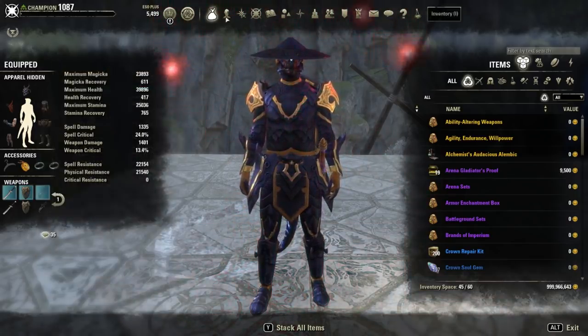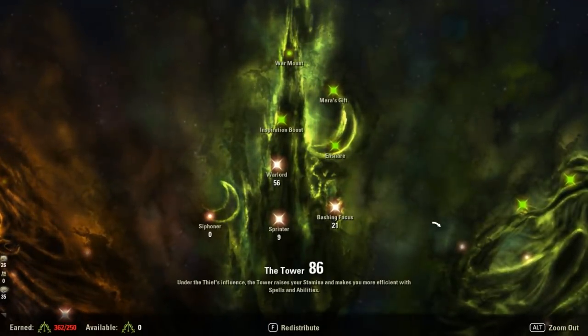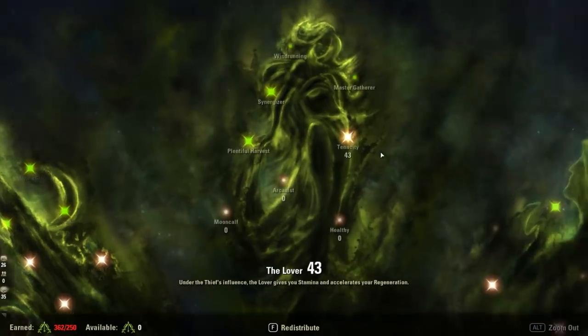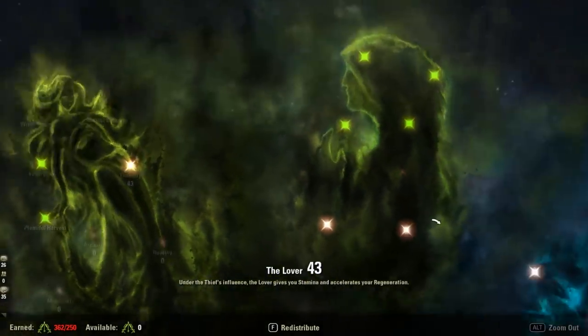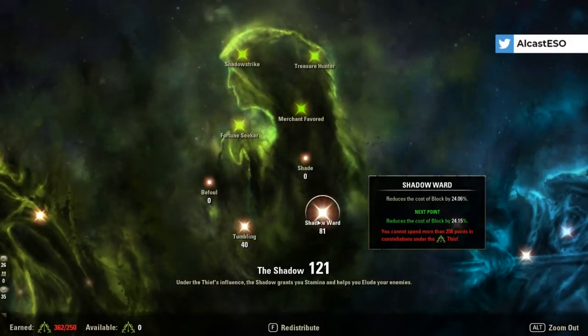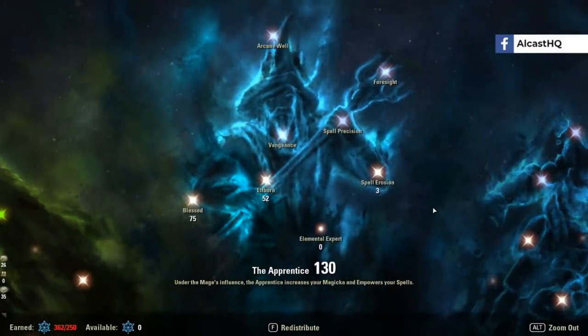Now, Champion Points. Green tree is pretty basic: 56 in Warlord for Break Free cost reduction, which is necessary. If you do heavy attacks you restore more resources. 40 in Tumbling in case you need to dodge roll, and 81 in Shadow Ward to reduce block cost, which is very very nice. I also have a 300 CP setup on my site in case you're not max level yet.